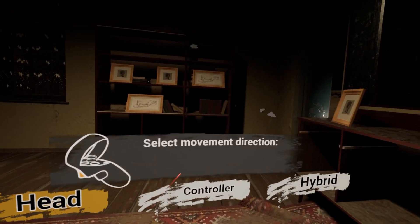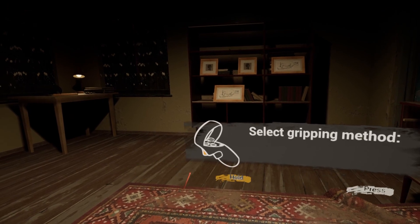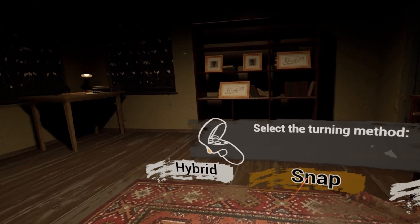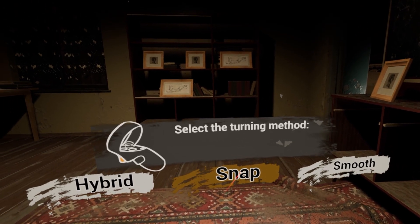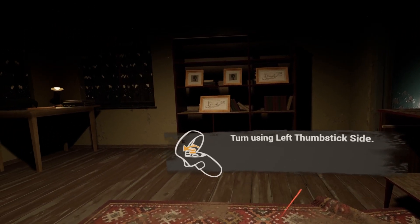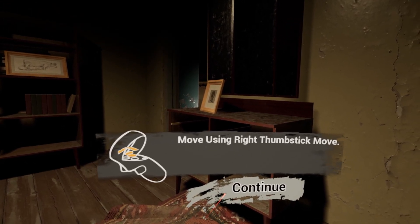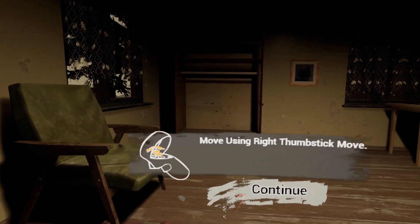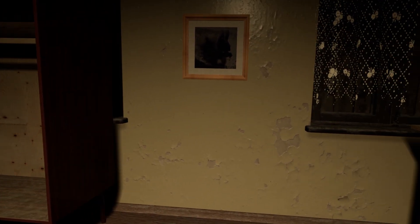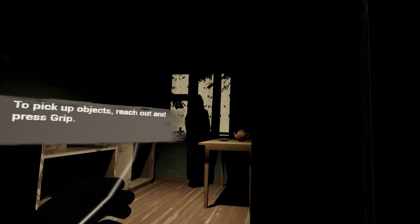Movement method — select movement direction: controller. Maybe I'll do head. Select gripping method: press or hold — probably hold. Select turning method: smooth probably, but snap is better because you get less motion sick. You can adjust the settings in the menu. Turn using left thumbstick, move using right thumbstick. The tutorial is divided into parts marked with glowing particles — look out for them. I just changed it over to right-hand. I'm left-handed but I'm used to right-handed controls.